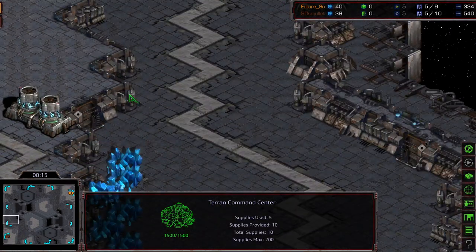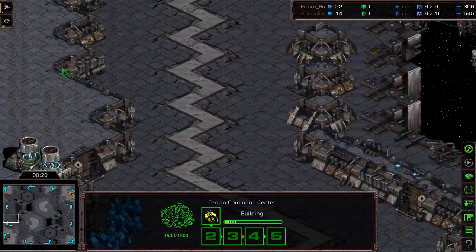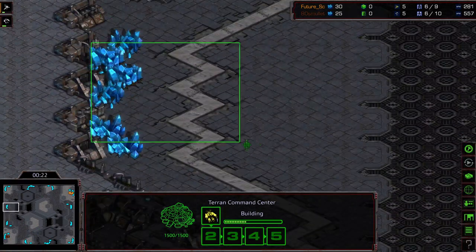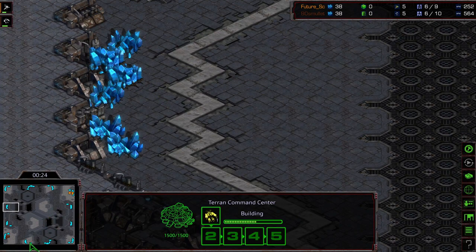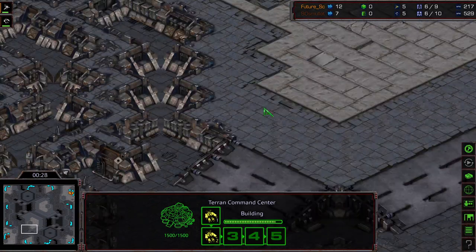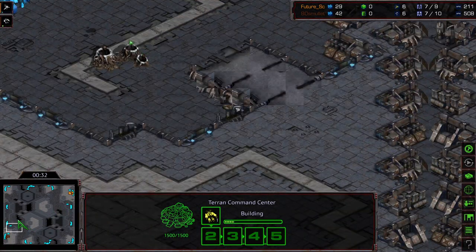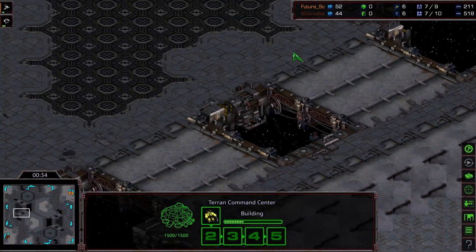Natural expansion down, wide ramp — kind of a little bit of a wider ramp here. It's one of those maps that has a hard to get third, because the mineral only is way away from the main. You have this gas expansion here, but it's kind of down some ramps and very exposed. So early game map control can be huge, and you've got these interesting ramp maps across here.